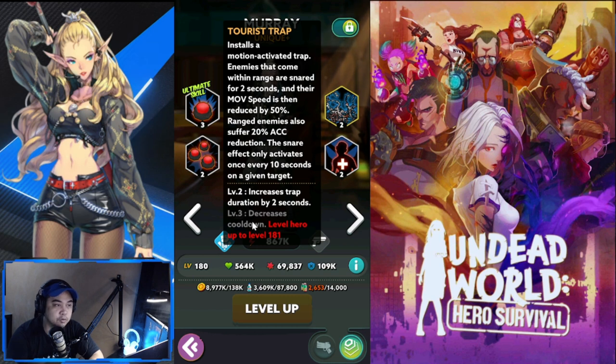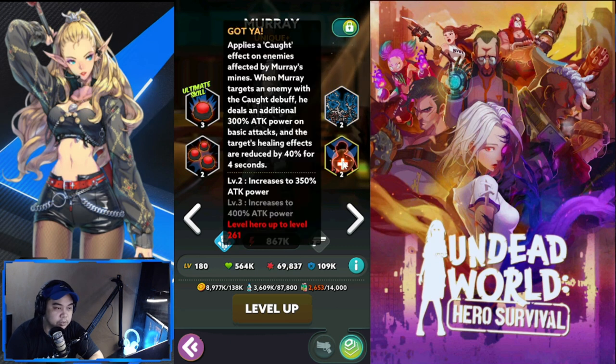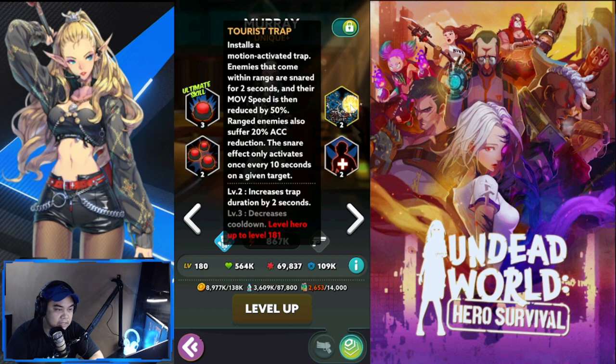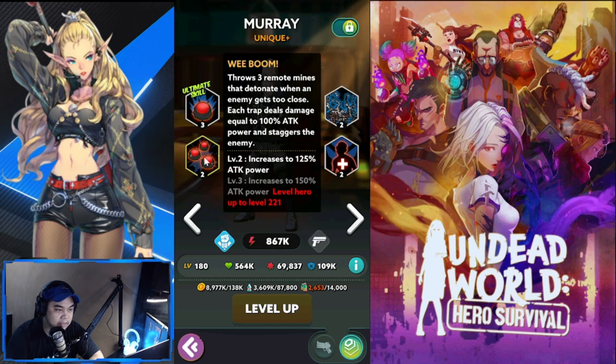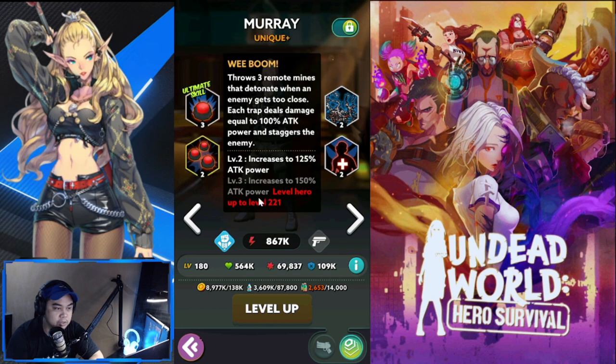For Tourist Trap, at level 181 it's going to be decreased cooldown. The next level where you need this is going to be level 221. So you have time to save this currency up.